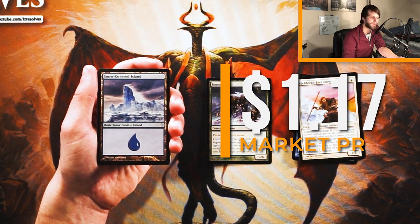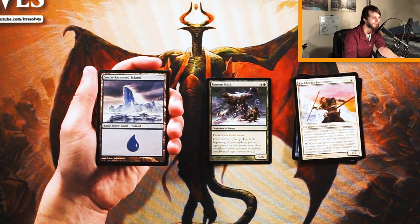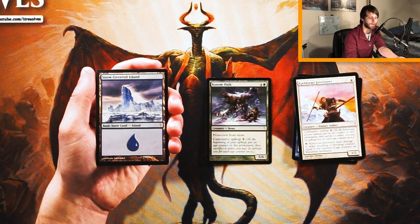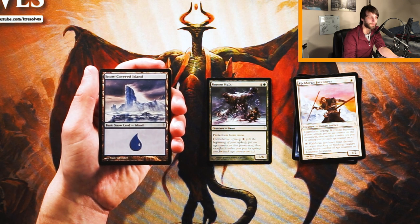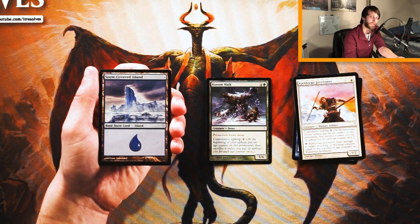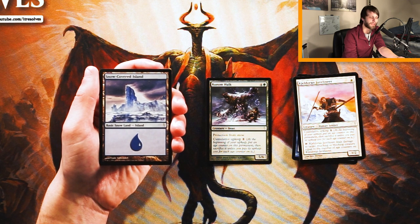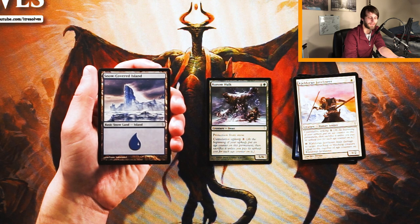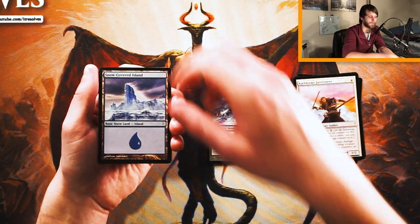The snow-covered lands are actually just commons in this set, which is really weird. We have a snow-covered island here. What I'll say is they are worth taking — you do have to use snow lands to play snow cards in general, so that's really important. I don't necessarily think they're first-pickable, but if you find yourself taking a Gutless Ghoul, for instance, you're probably going to want some snow swamps. The art is really nice too — love these snow-covered lands.